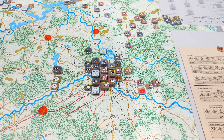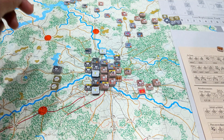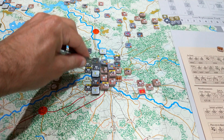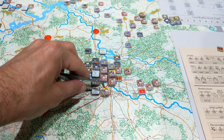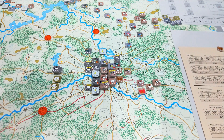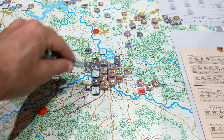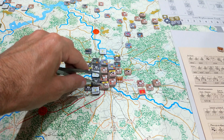Here we are at the end of game turn 36, which is turn 9 for this scenario - the end of the 1st/2nd of December. The Germans launched several attacks on Moscow but failed to capture it. They've got everything but the city hexes - the city runs just four hexes there, plus a city hex out to the right. The Germans kept pushing and easily pushed the Russians out of the non-city hexes.